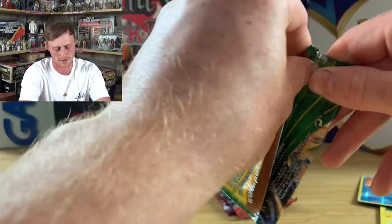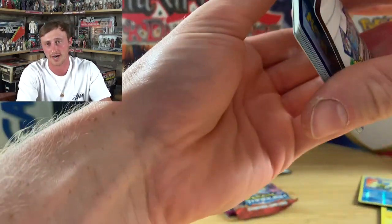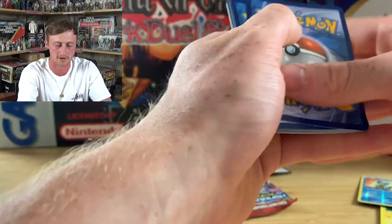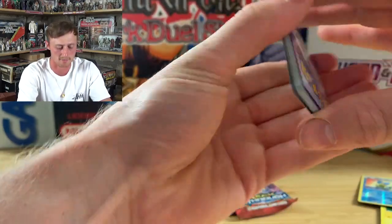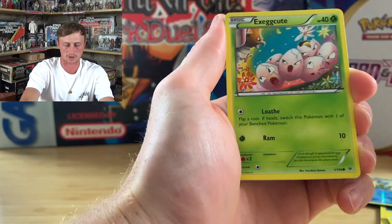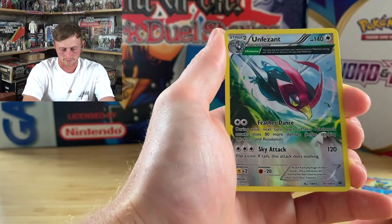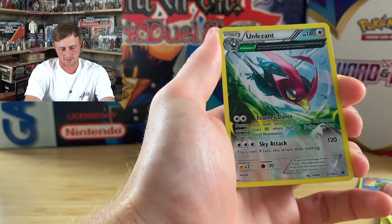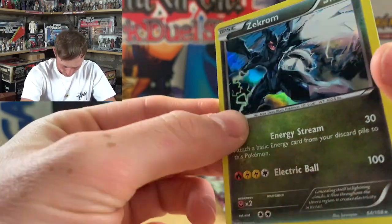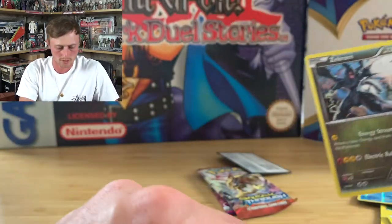Roaring Skies — we want the Rayquaza and the Latios. Which one did you guys get in the game? I never actually caught Latios — always thought you had to travel around, you get to the area and it's gone. Wally, Tranquill, Gliscor, Unfezant as the reverse — that's a nice reverse, check that out — and Zekrom holo. He looks like something the Power Rangers would fight, not something you'd find in the Pokéverse.